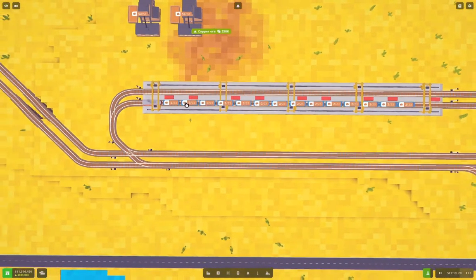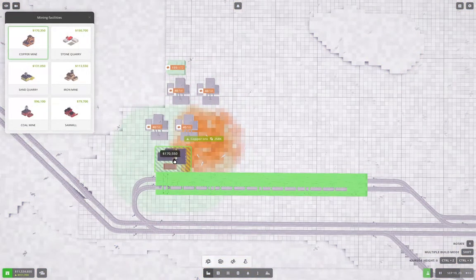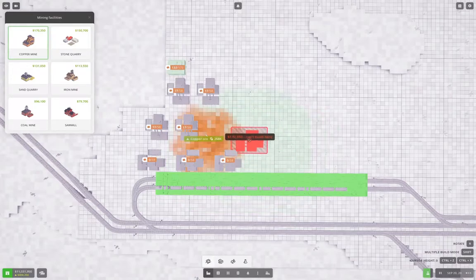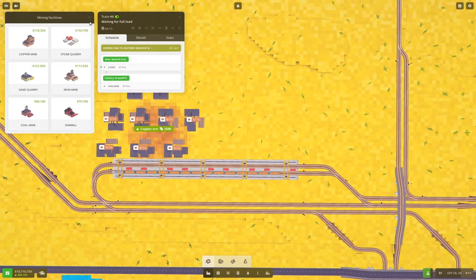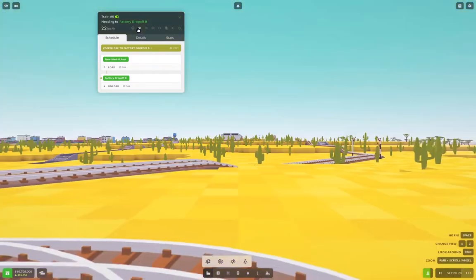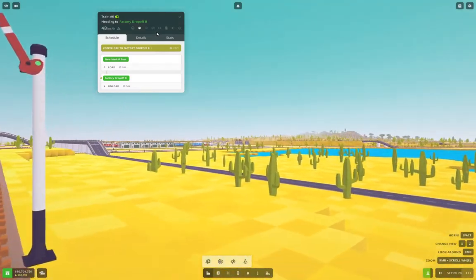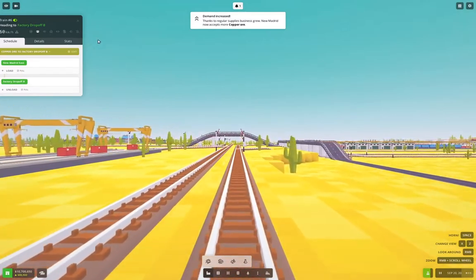There's the copper train. Now we can speed that up by adding a couple of copper mines here. Let's take a ride on here and just observe whether this is working as we expect it to.